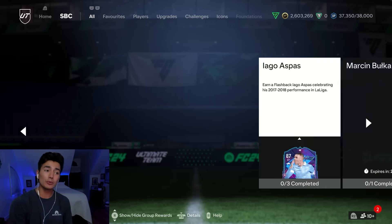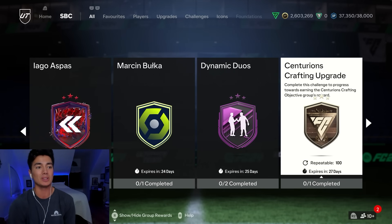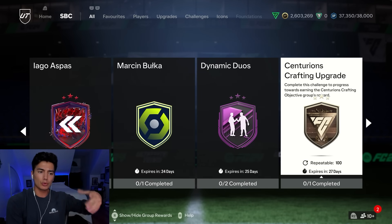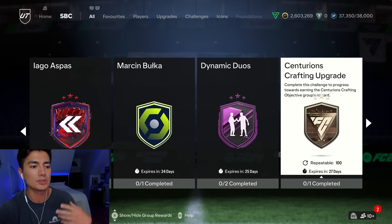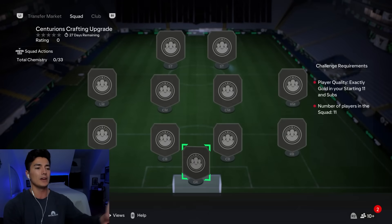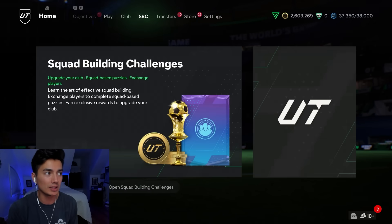The SBC that is really interesting is the Centurion crafting upgrade. We got this last year as well with the Centurion promo. I forget what we got exactly — it was 100 of them. I can't remember if it was like a player SBC. I think it was 100 times you would do it, but when you finish it, it crafted a player from the objective. But this one, it's just a three rare gold player pack. It's 11 squad, so it's a gold upgrade, but it's better. You get an extra gold rare, and it crafts an objective.